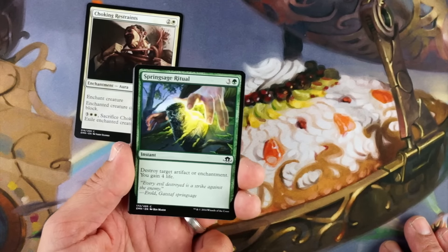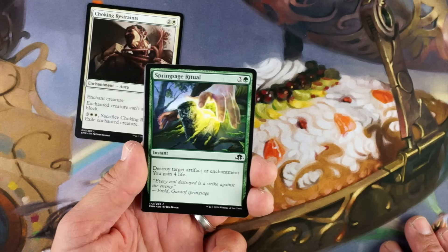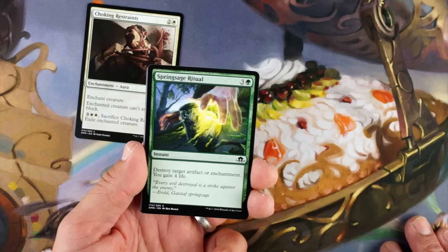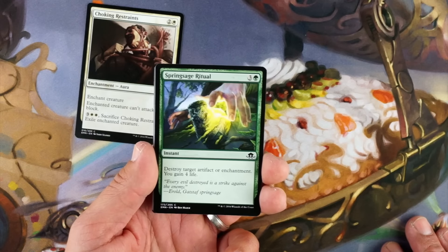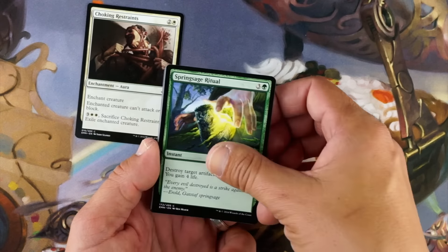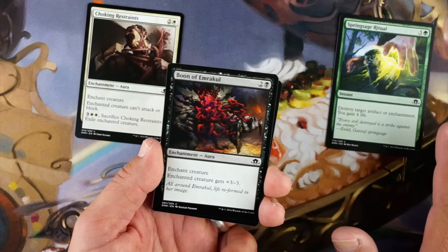Spring Sage Ritual, three and a green, instant. Destroy target artifact or enchantment, you gain four life. That's too much mana just to destroy an artifact or enchantment. The gain of four life is okay, but that's not worth the extra two mana you're paying to get it.